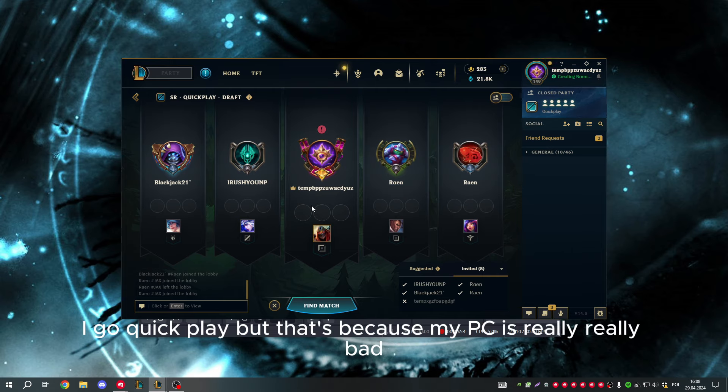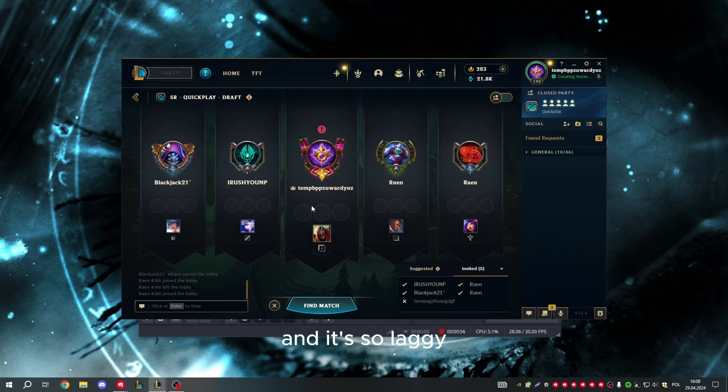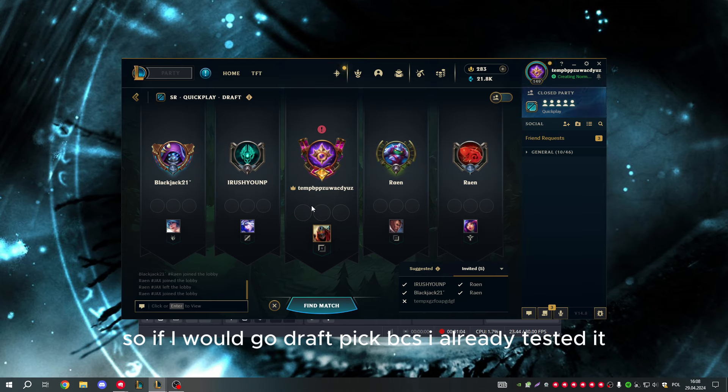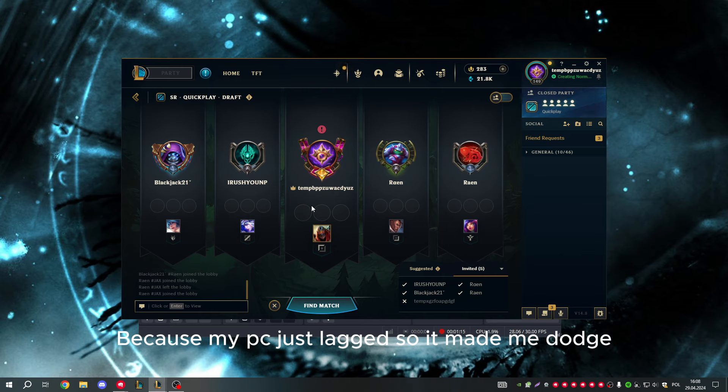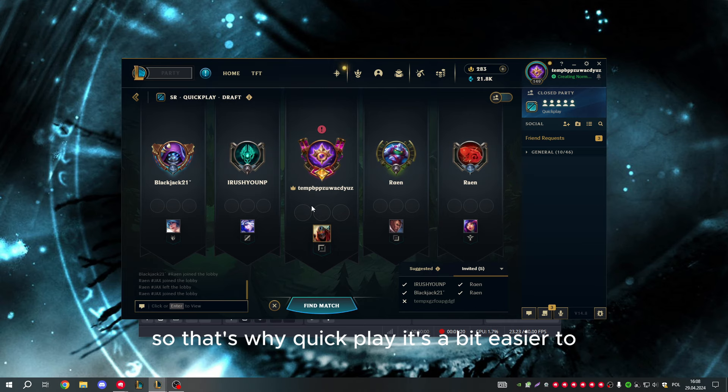I go Quickplay, but that's because my PC is really bad and laggy — it can't really handle five clients at once. If I go Draft Pick, because I already tested it, I didn't lock in a champion on time because my PC lagged and it made me dodge. On Quickplay it's a bit easier. If you have a normal or good PC it won't be a problem, but for me Quickplay is the easiest way.